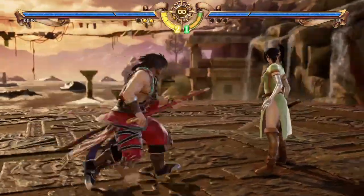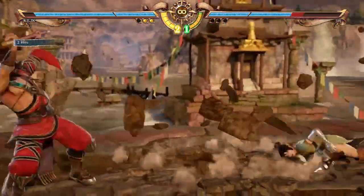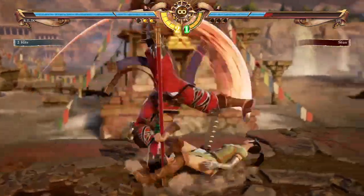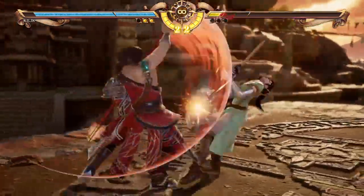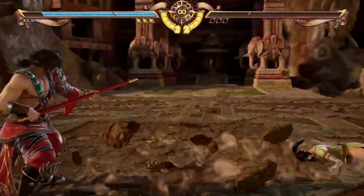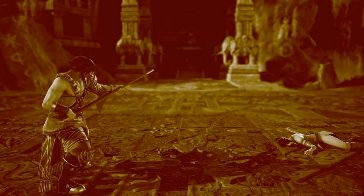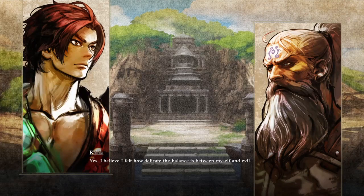You can also throw characters off the ledge — I've done it before. It's really hard in this one though. Usually it was a lot easier in the other Soul Calibur games, but this one takes a little more effort — you have to really be constantly on the edge for them to actually fall off. And here's another movie. There are a lot of movies, a lot of illustrations. The drawings are awesome — whoever did these is a great artist.